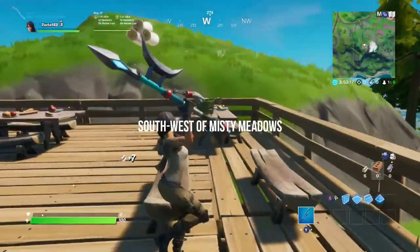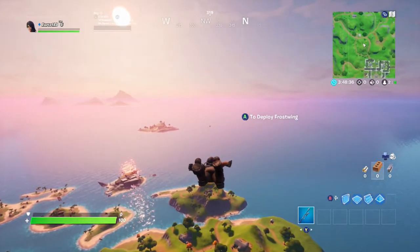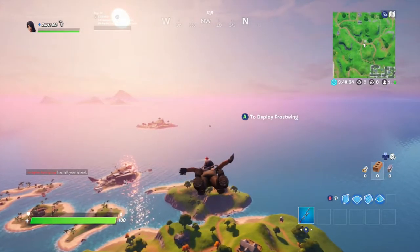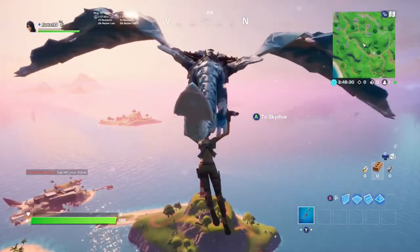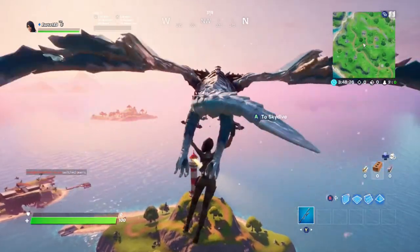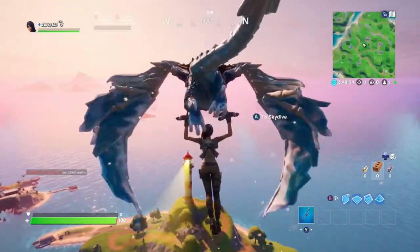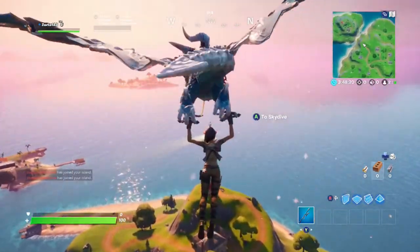Let's jump into the last location of today's video, which will be over at the lighthouse. This is the lighthouse that is north of Pleasant Park. And if you look to the east or to the west of it — basically to the left right now — you'll see the new shark location, which is super cool if you guys haven't checked that out. Make sure you guys do.